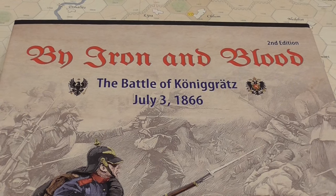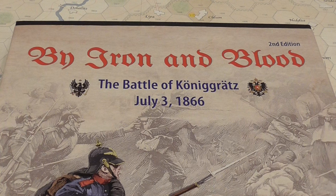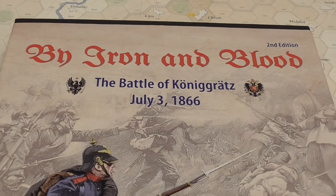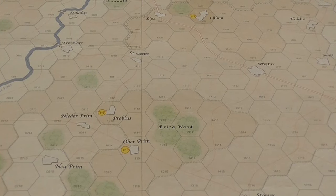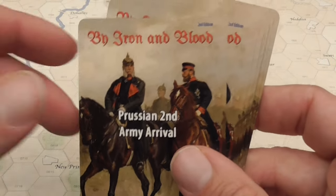By Iron and Blood is a game of the Battle of Königgrätz, July 3rd, 1866, part of the Austro-Prussian War. The Prussians are attacking a larger number of Austrian troops in front of the Fortress of Königgrätz. One of the biggest questions in the game is modeled by using the Prussian second army arrival deck.